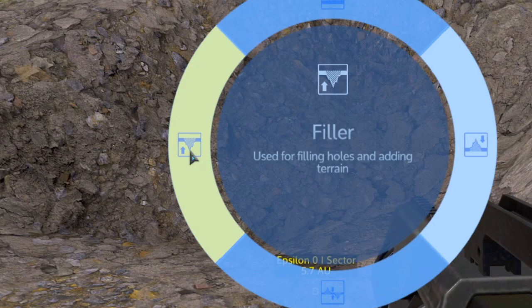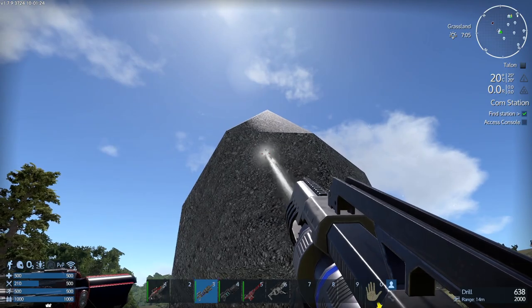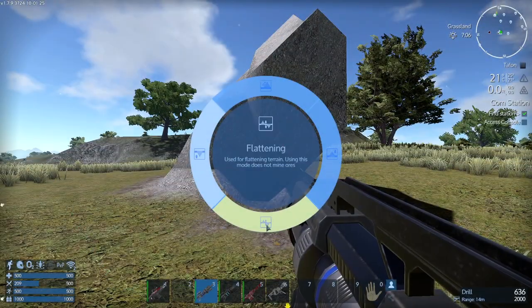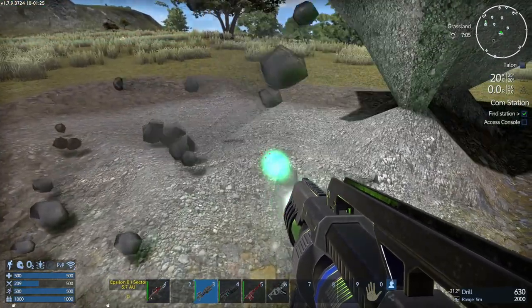The other option you have is filler. With this you can fill holes and make terrain. The last option is flattening. With this you can flatten the terrain as such.